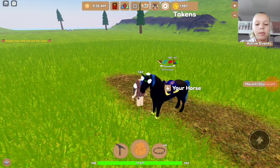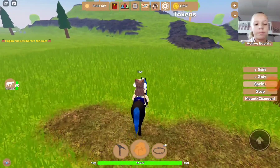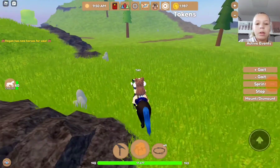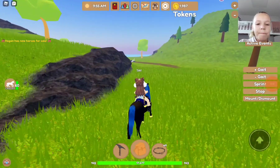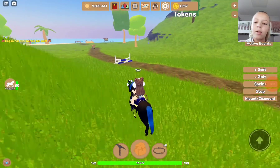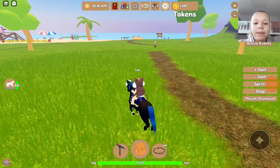Okay Thunder, we need a ride here. Come on boy. Sprint and then push one. Let's go look if we can find that new mustang horse. I really want to find it.